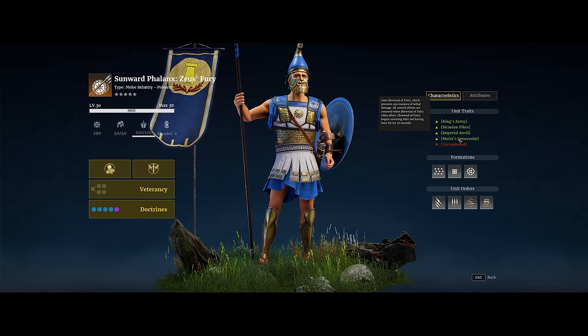The main situation where this will be impactful is if you get charged from the flank by cavalry — that would normally wipe your entire unit. But now they'll gain Reversal of Fate, resist for roughly one second longer, and get an additional attack on that cavalry. Your unit might still get wiped from a cavalry flanking charge, but they'll be able to get one extra attack in and trade effectively with the unit that charged you.